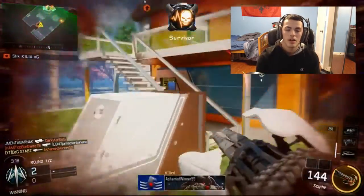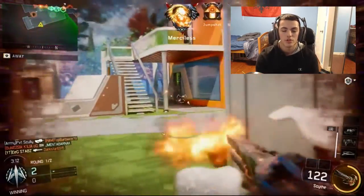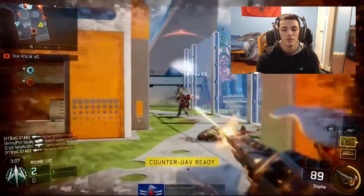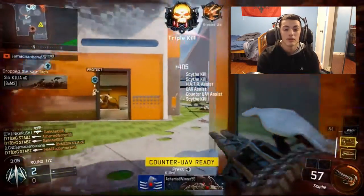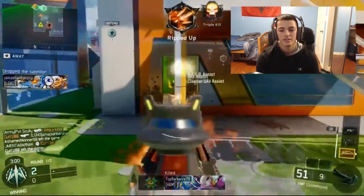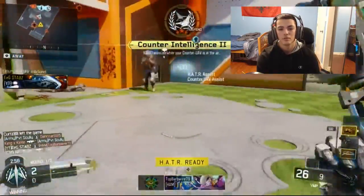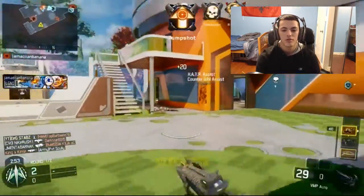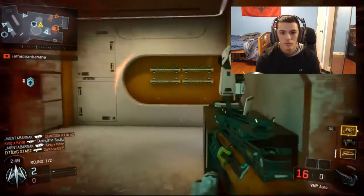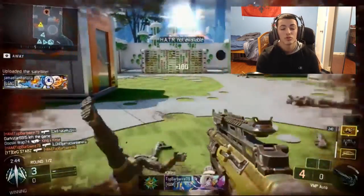I used Fast Hands because it helps bring your gun up a lot quicker, and if you have two weapons — primary and secondary — you don't want to get caught switching in the middle of a gunfight and end up dying, especially on a nuclear run. My last perk was Tactical Mask. I hate getting stunned, and especially when you're going for a nuclear that's the last thing you want. Once people know you're on a high streak, they're going to find you, stun the room, rush in, and there's nothing you can really do about that.